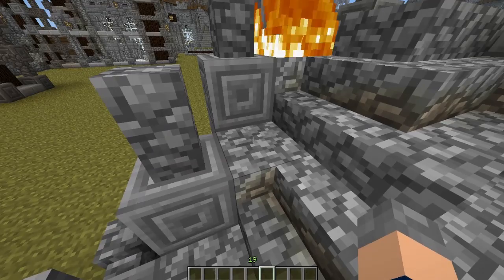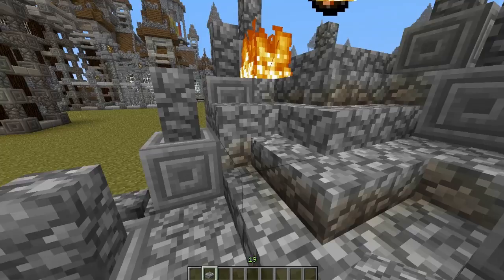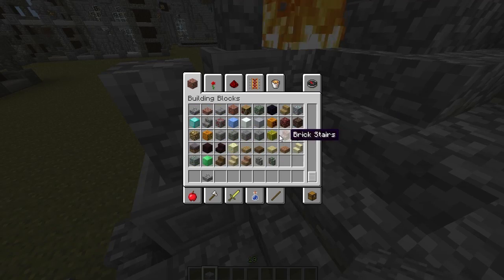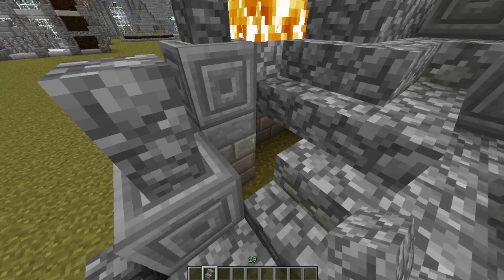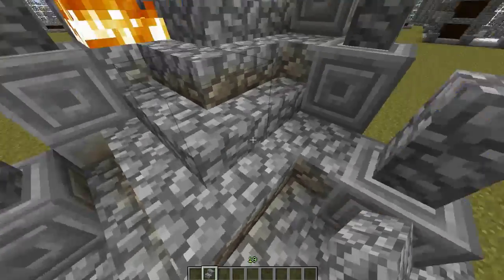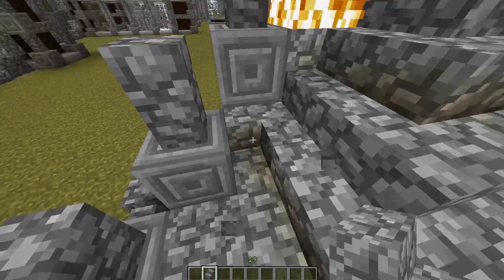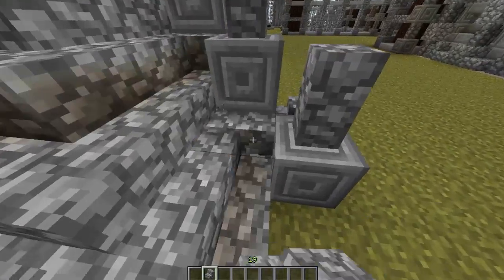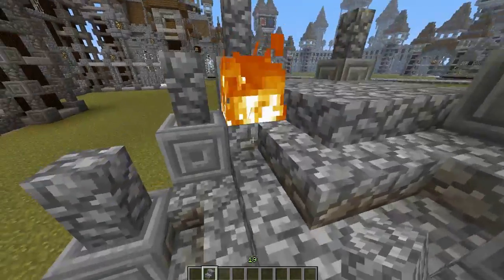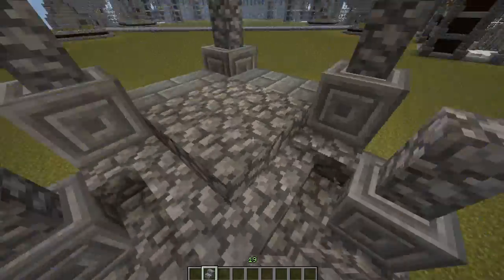I just placed stair blocks like... actually yeah, that's a good reason. I must have placed stair blocks like that — I thought there's not much point, but actually yeah, okay, that'll be why I did it but I forgot. So I'll just do that. Now fire won't be able to land on those, and these are half blocks anyway.